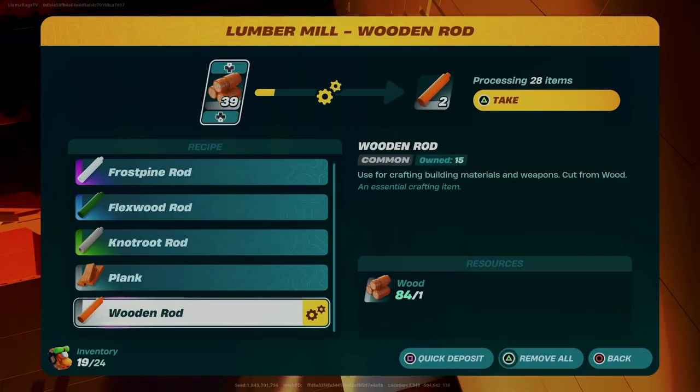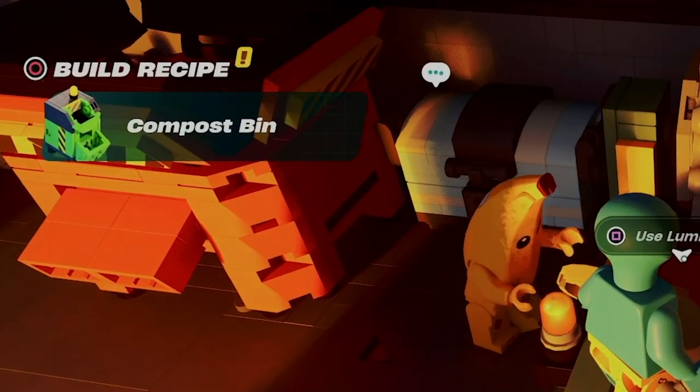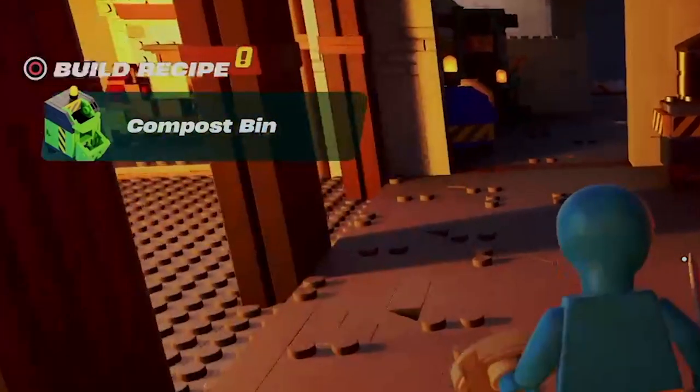First, you need to interact with the lumber station to make the compost bin recipe appear. Mine showed up after I grabbed some fresh wooden rods I made, which you'll be needing for the vehicle builds.